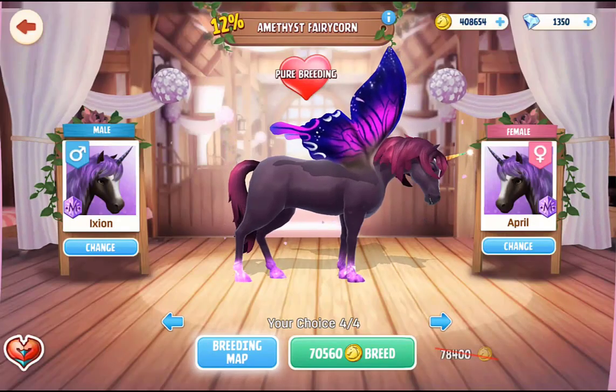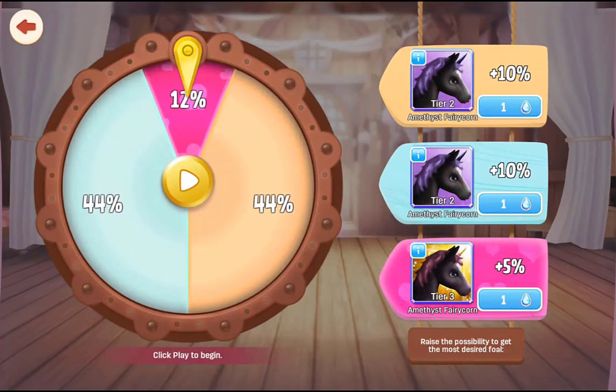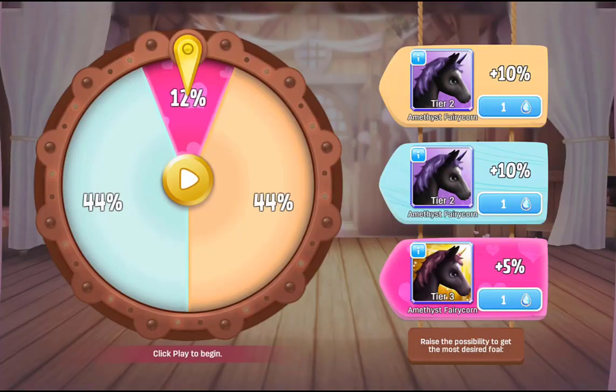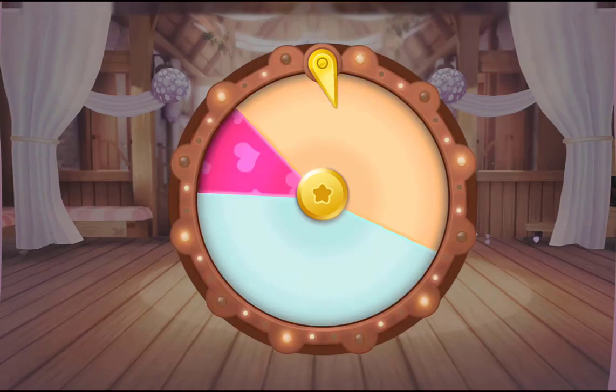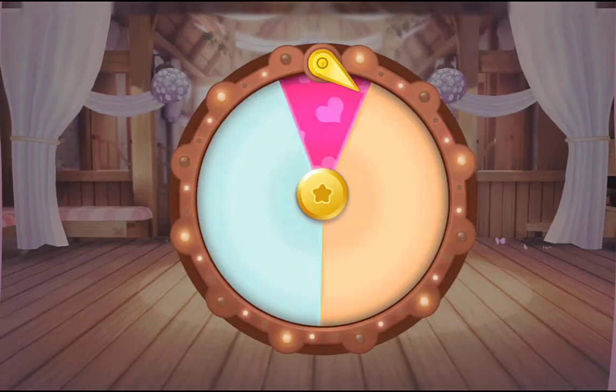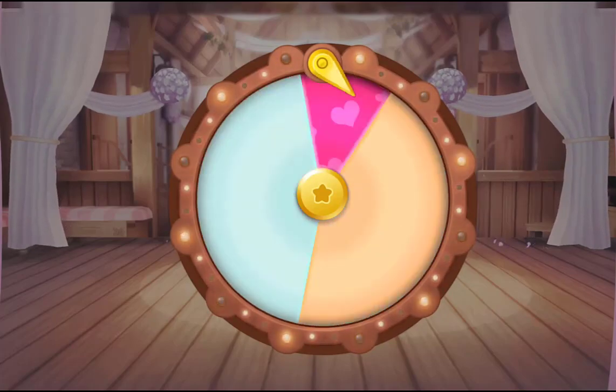Now for our Amethyst Fairycorn. I've got two Tier 2s here and we're going to try and get the Tier 3. I don't have any gems left over — I used all of them for one of my other fantasy breeds, so I haven't had any extra ones saved up since. But I always check anyway, just hoping that I've randomly gotten one.